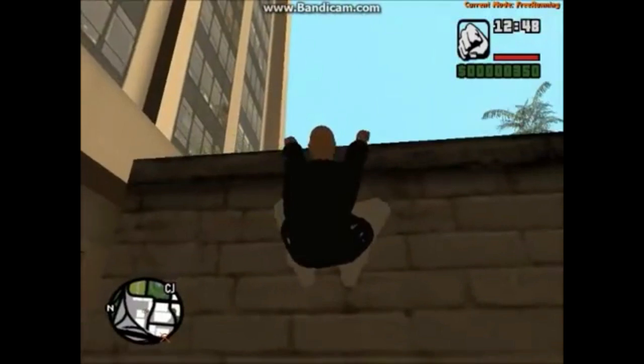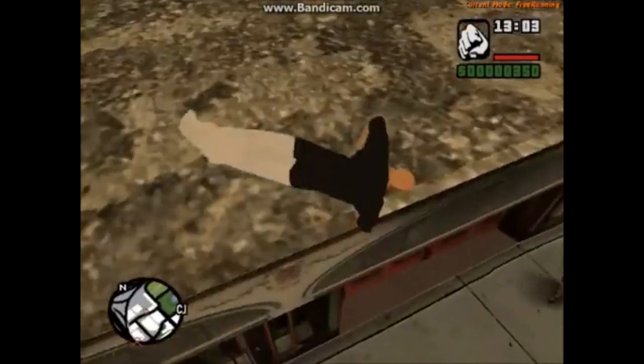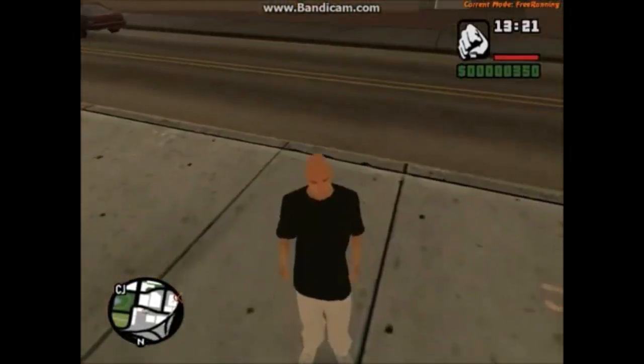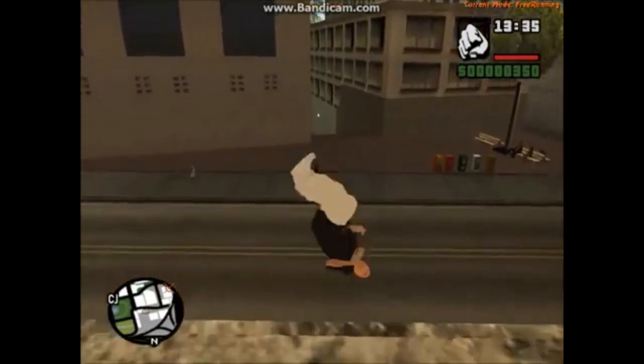If you're a fan of extreme sports, then the parkour mod is for you. Say goodbye to boring old walking and running — with this mod you'll be flipping, jumping, and climbing your way across San Andreas like never before. Scale buildings, leap across rooftops, and defy gravity with your acrobatic skills. It's urban exploration at its finest.